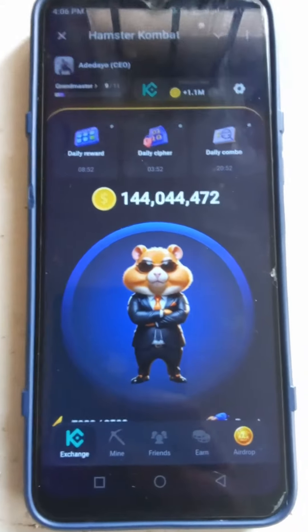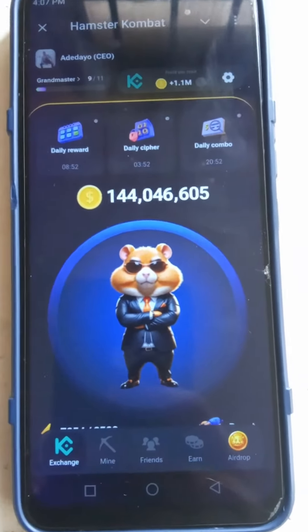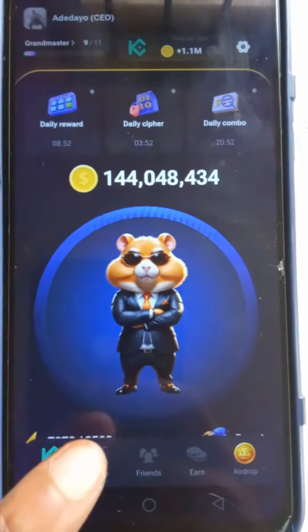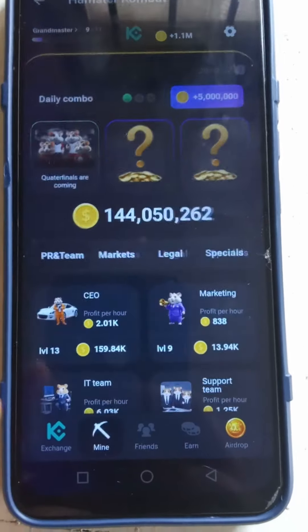Let's start with the tabs. This is your exchange tab — in Hamster you act as a director of a crypto exchange, so you can choose whichever exchange you want. I chose KuCoin. This next tab here is where you can mine.